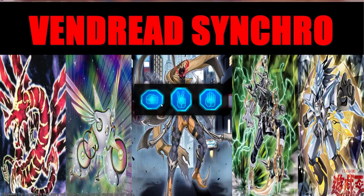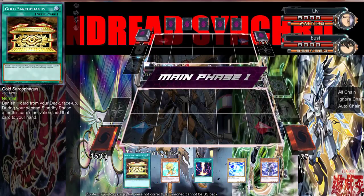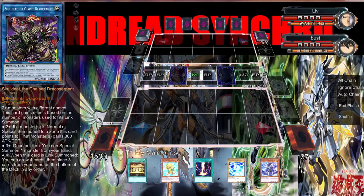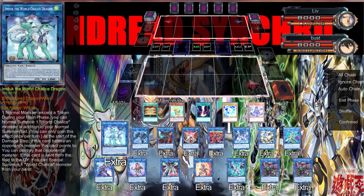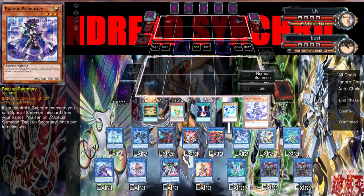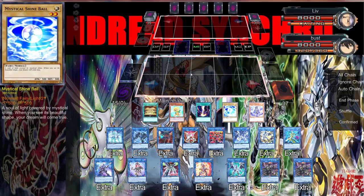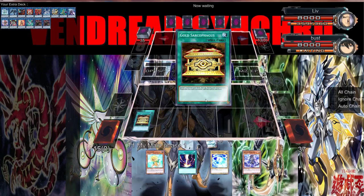We get to go first — let's see if we can open the combo. We did not open the combo, but we opened really good. I can go Balancer Lord, special summon this, and normal summon this. I don't think we can do too much with this... we can definitely Scold Deep. I could Gold Sark — normal summon, special summon this, normal summon this, go into a Link 1 which is Startverse, and then yeah, we can definitely Scold Deep.